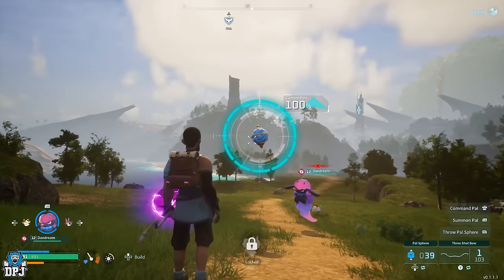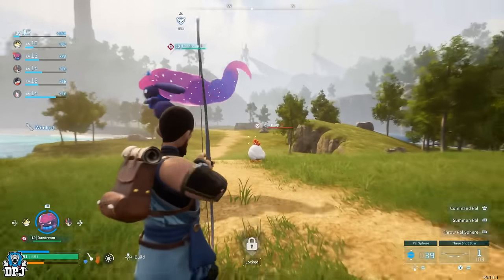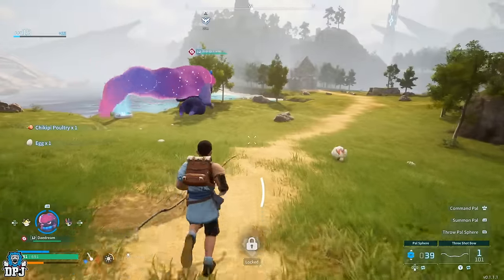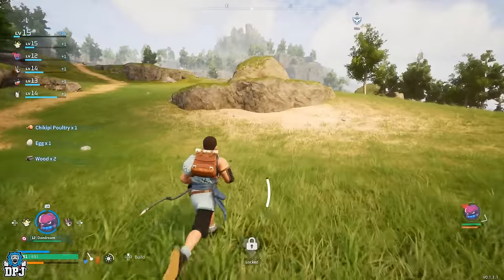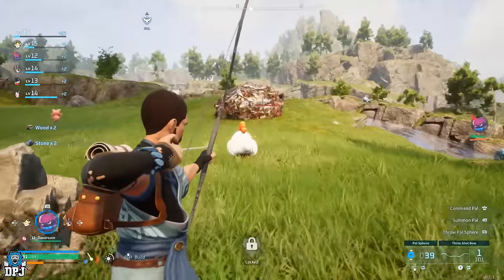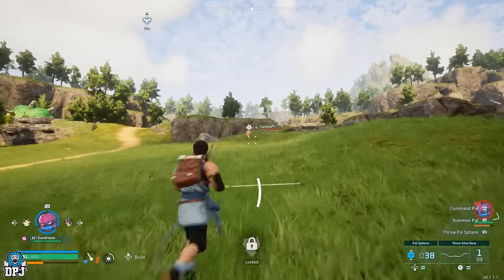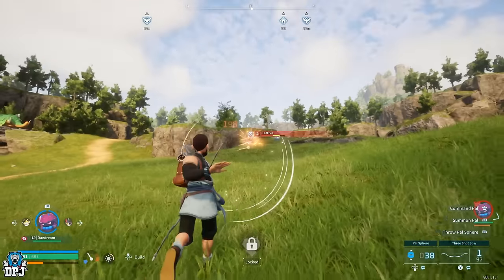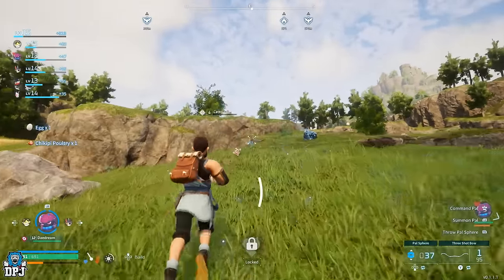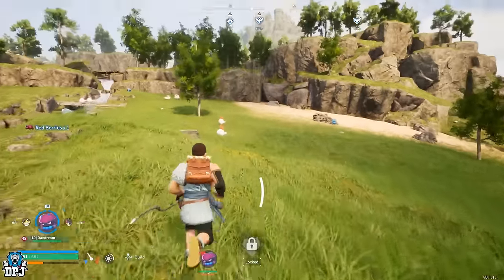Taming the very same creature will earn you upwards of 150 XP every single time. When you're really low level — like level 2, 3, 4, 5, or 6 — your XP gains start at around 40 to 45 per tame, and it increases with every tame. You can see on screen I'm getting upwards of 150 XP per pal, even the smallest and easiest pals to take down are giving massive amounts of XP.